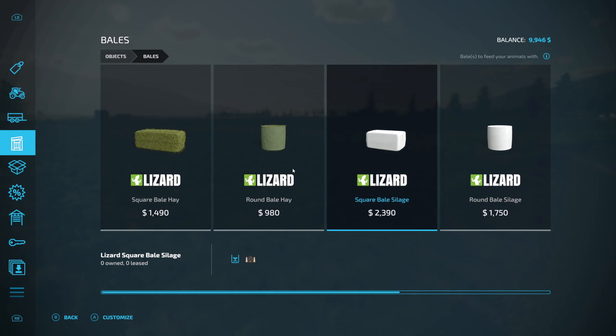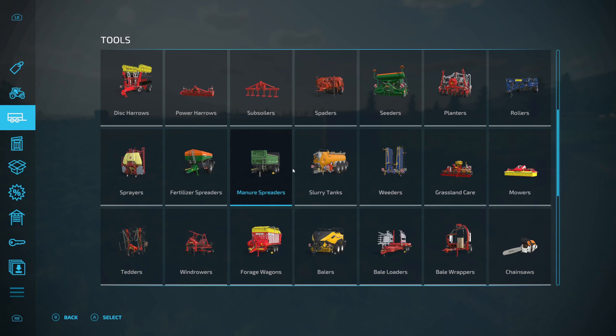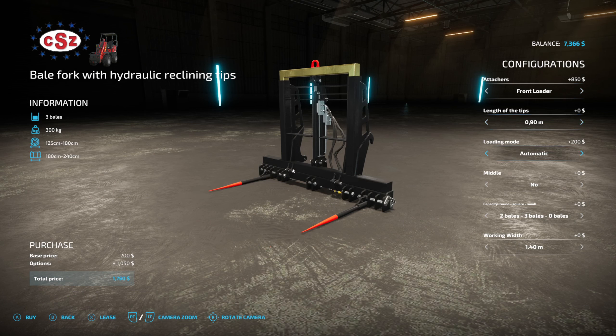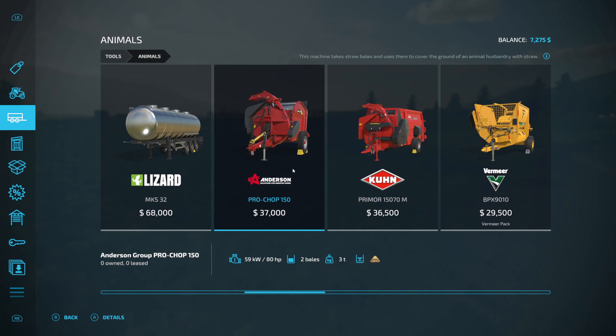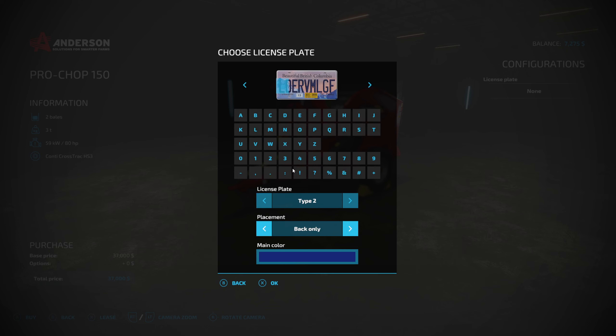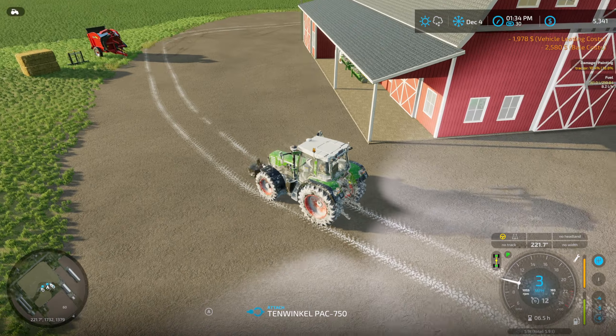Fertilizing is all done, so we're going to put the spreader into the barn and then buy a couple of bales of straw and have them delivered, as well as a bale spike. We're also going to buy a bale shredder that will shred the bales and spray the straw into the cow barn so the cows have proper bedding.